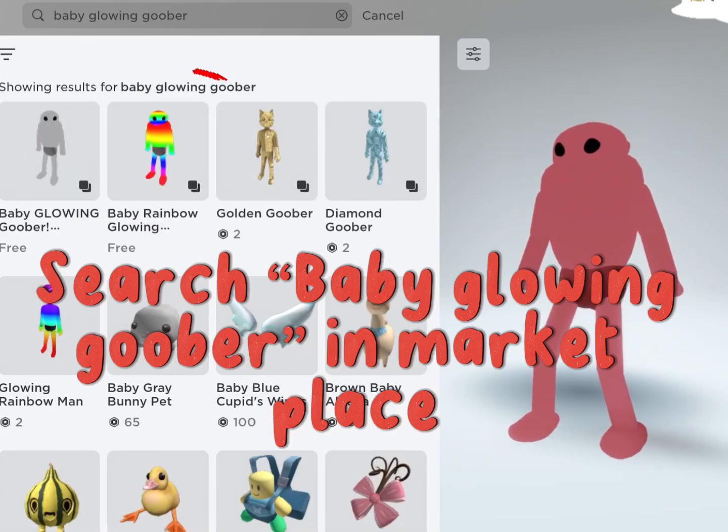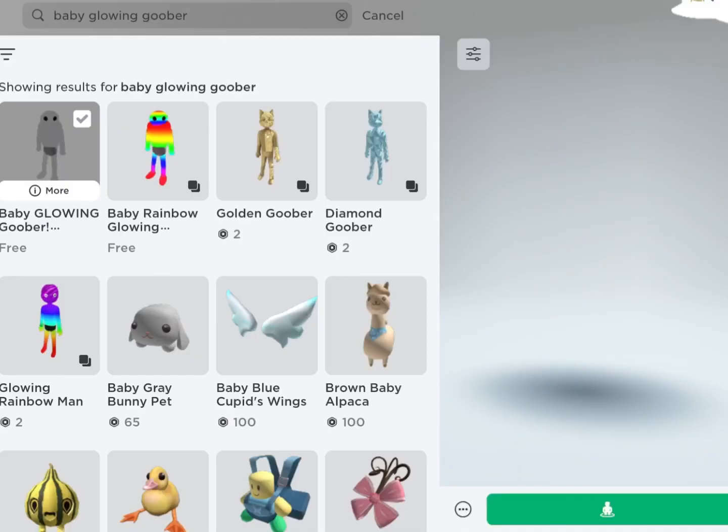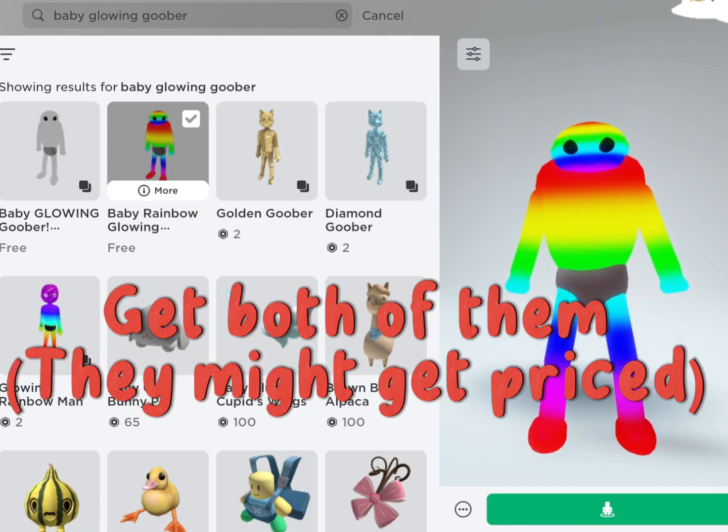Search baby glowing goober in Marketplace. So cute! There are two types of these goobers. Get both of them — they might get priced.